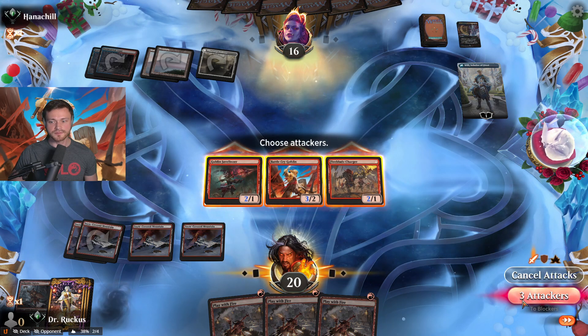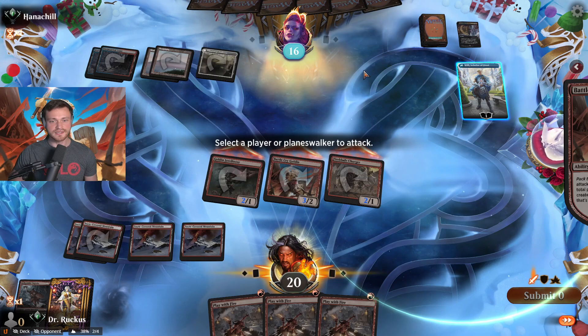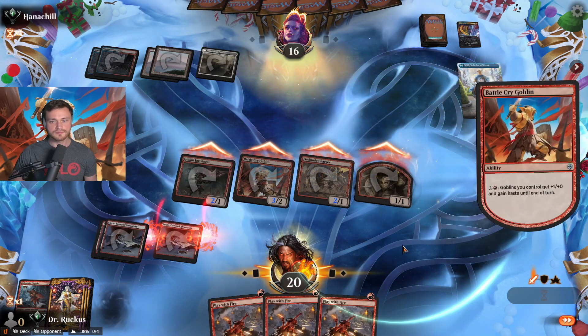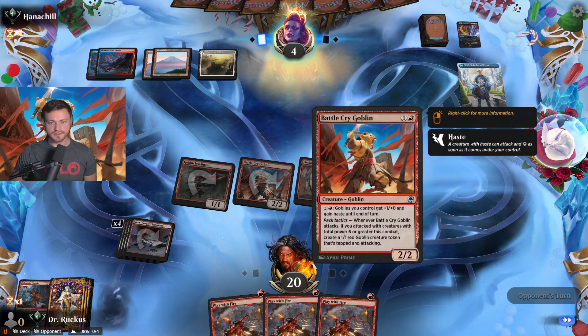Can send damage here — that's 3, 4, 5, 6, 7, 8, 9, 10, 11, 12. I think we just get him dead, actually, because we have triple Play With Fire in hand, so we have lethal next turn. You attack, pump to deal with the first trigger — you need to get to six power to trigger Pack Tactics — and then once Pack Tactics is triggered, you trigger the second time to pump the entire squad again. Originally we had only been attacking with a total of four power.